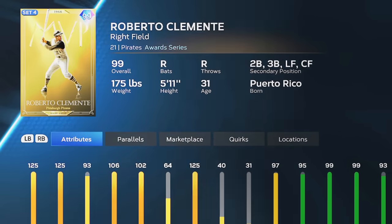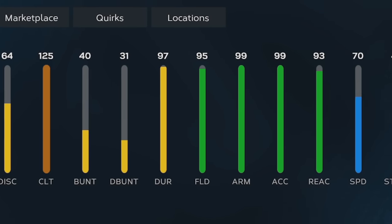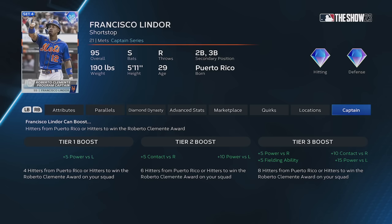I unlocked the brand new 99 MVP Roberto Clemente. His stats are actually insane, the card looks great, and you can put him at second base. In the Roberto Clemente program, you also unlock this team captain, Francisco Lindor.